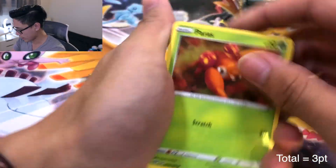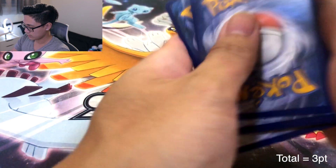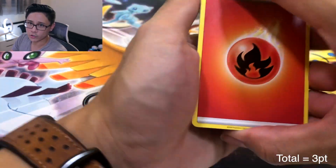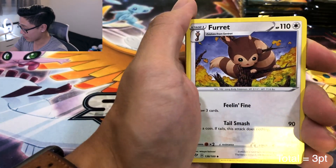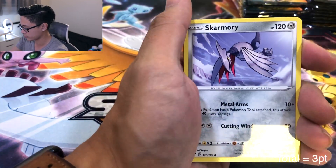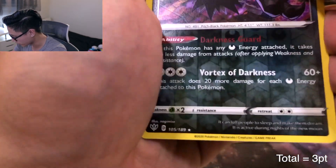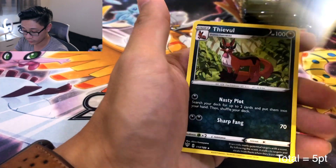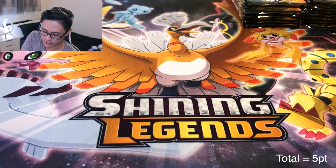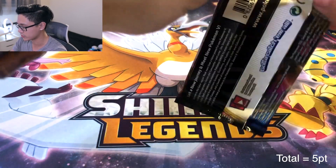We got the Charizard pack art — nice. Going through the pack: code card set aside. He shipped out the Elite Trainer boxes on Friday so apparently I'm supposed to get mine on Monday — might be able to get an early unboxing, which I'm really excited for. Another Reverse Rare — are you serious? We have five points now. This is actually my first time doing a pack battle where we count the Reverse Holos, and I think Reverse Holo Rares might be rarer than Holo Rares because anything could be in that Reverse slot.